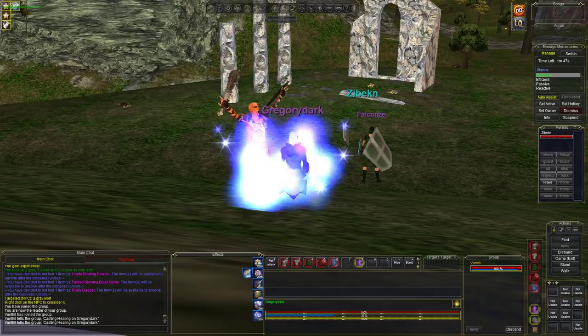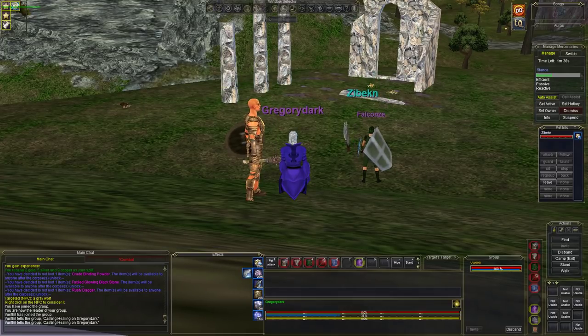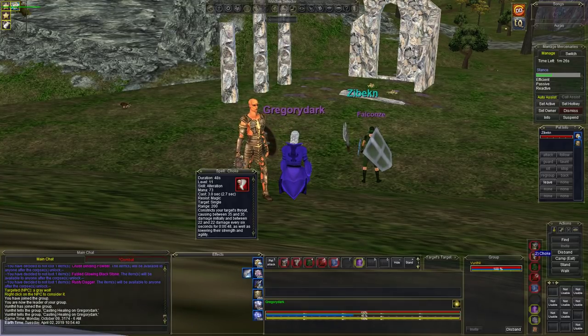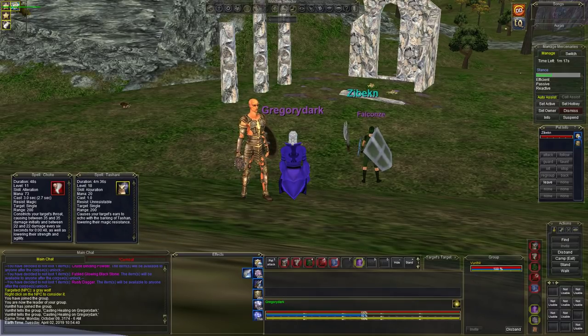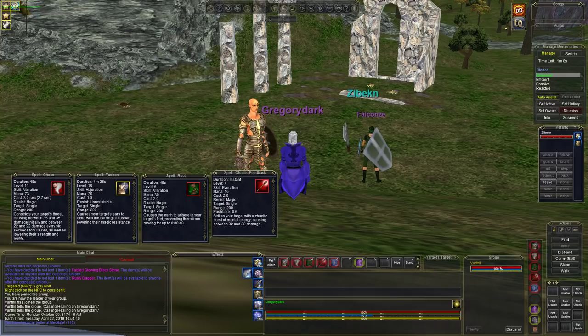We're level 18. Let me go over the spells again for those who missed it. This spawn position right here — the one by the wolf — is the one you kill during night time. It's 6 AM now, she's not going to spawn anymore. Key spells: open with Choke first, then Tosh to lower her magic resistance. She is a necromancer — shouldn't be too much problem if you're level 18, but you can also take her at level 15.